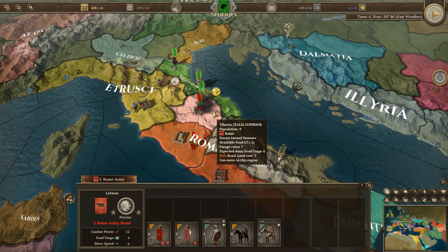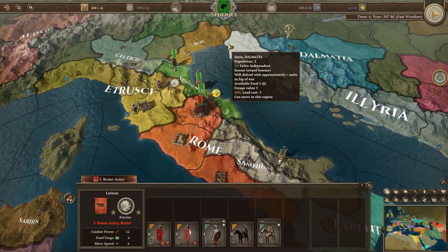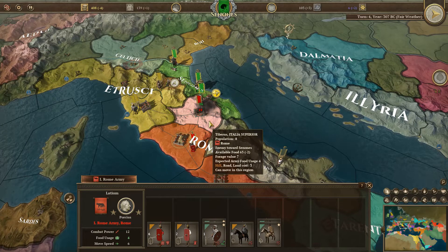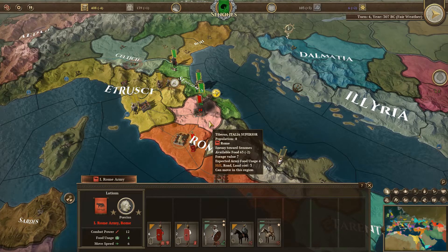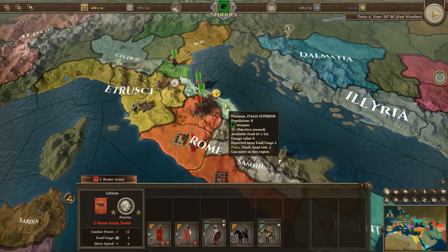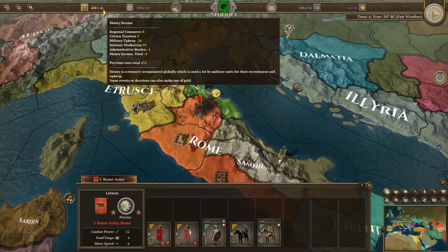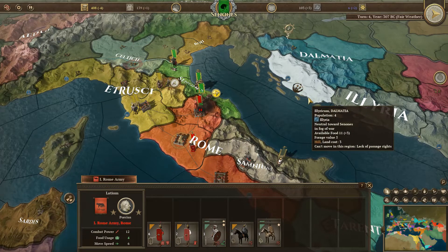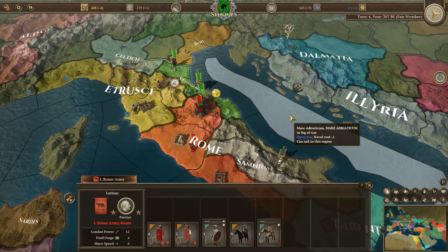If I win that province immediately it will weaken the Romans - they'll be down to two regions. Then they'll have to send armies, and I can probably defeat them in this hilly terrain. The Roman legions are not going to do well - they were far superior in Picanum with the plains. My money is a little bit low, so I can't be building any more units.